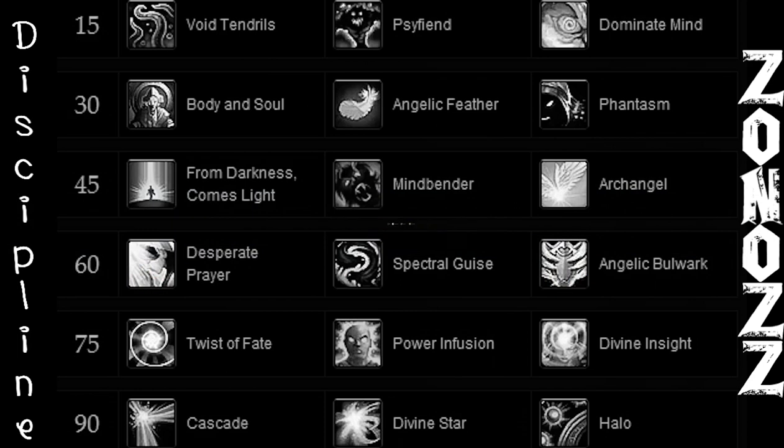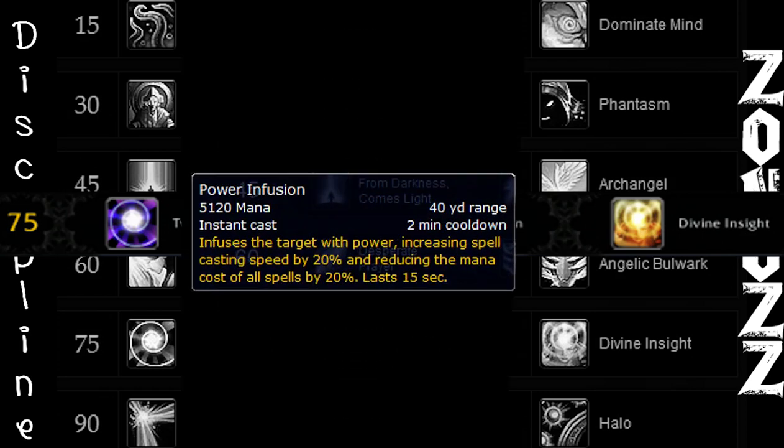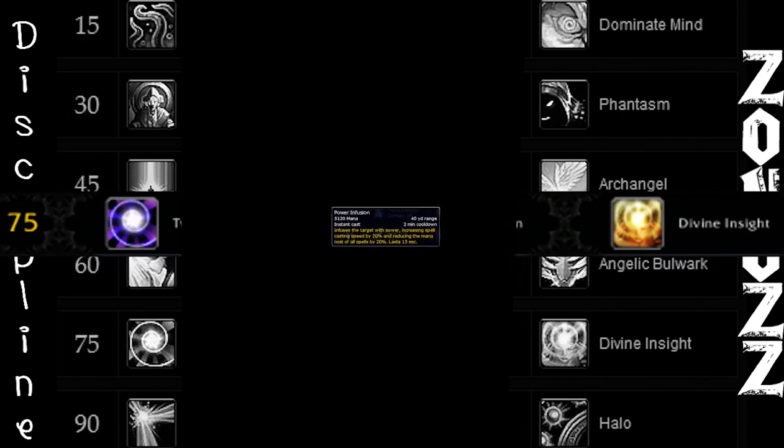For Tier 5, if your raid has a little trouble in the DPS department, you could consider taking Twists of Fate. Otherwise, Power Infusion is going to be best here — you'll have faster cast times for the Black phases and get to save on mana.